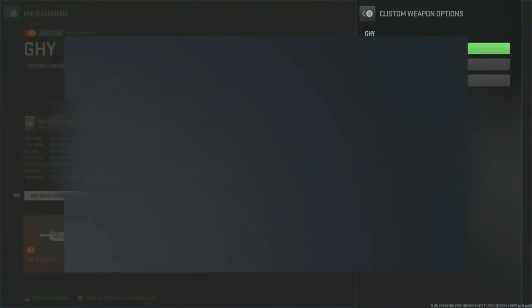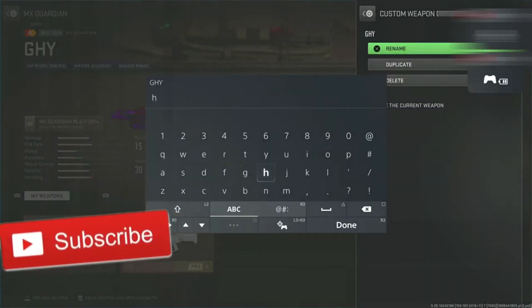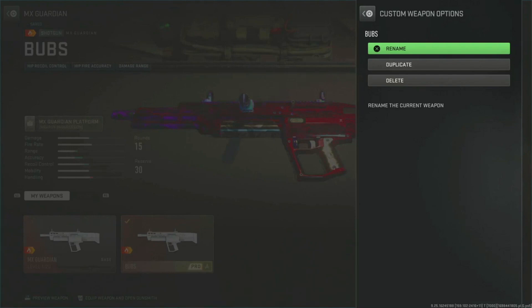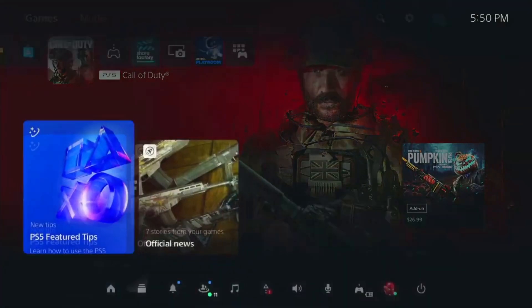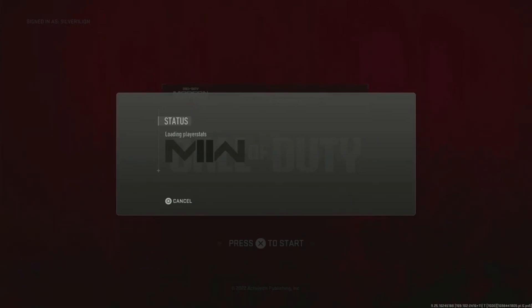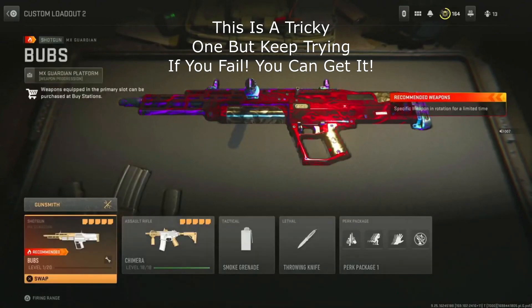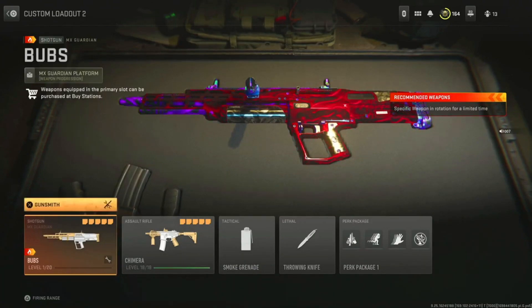With that same controller, log into the account you want to transfer the camo to, then rename the blueprint. You will see it is going to rename the blueprint but you'll still be stuck on the screen. Now close your application. When you go back into the game, if you've done everything right, you will see that the account that wasn't supposed to have the ghoulie camo now has the blueprint saved for the ghoulie camo. So if you have a buddy with the ghoulie camo, do this glitch, transfer it onto your account with a few meta weapons, and you'll have the camo.